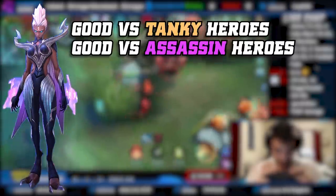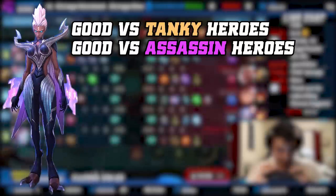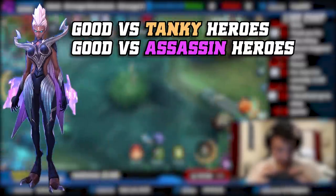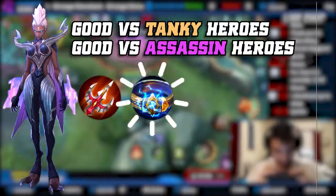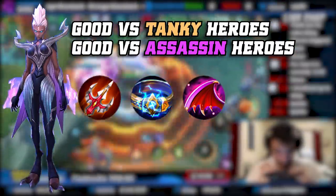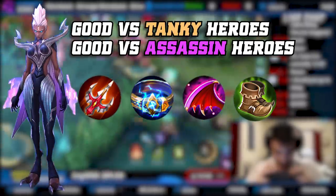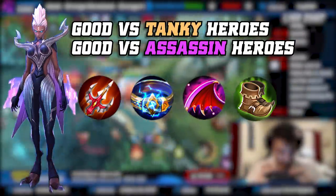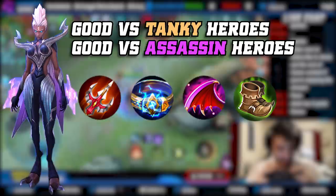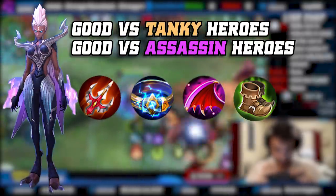Speaking of falling out of the meta — Karrie is now mainly used against tanky teams. She's not bad against assassins either since she's naturally tanky with dashes, deals true damage, and builds items like Endless Battle, Thunder Belt, and Queen's Wings. If you need extra defense versus assassins or tanks you can even build Warrior Boots. Personally I don't like Karrie as much after her nerfs, but she's still a solid pick against assassins.